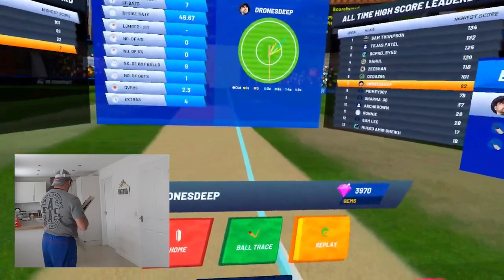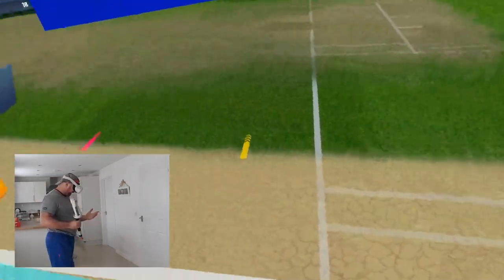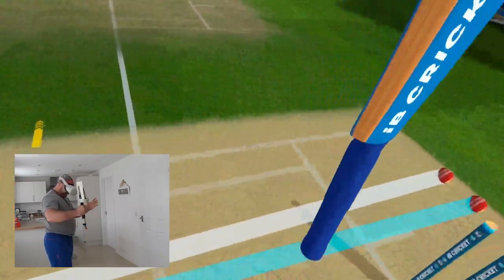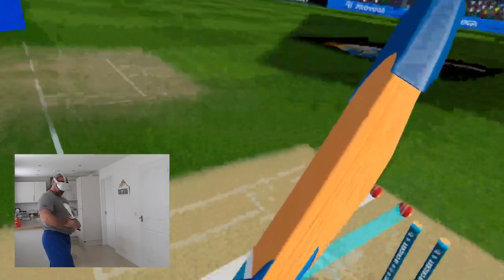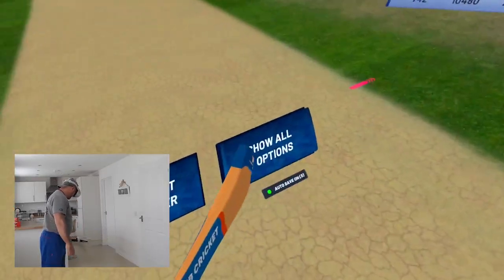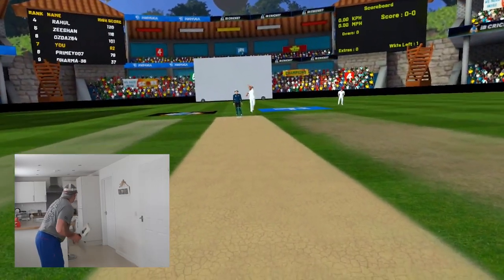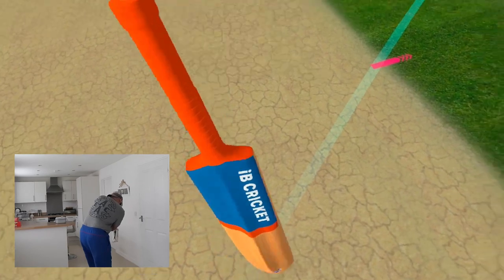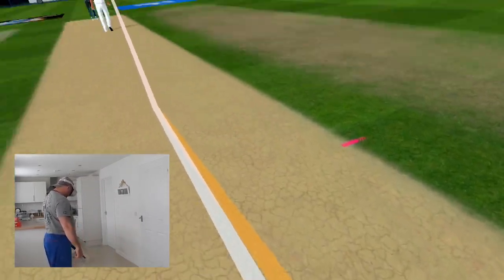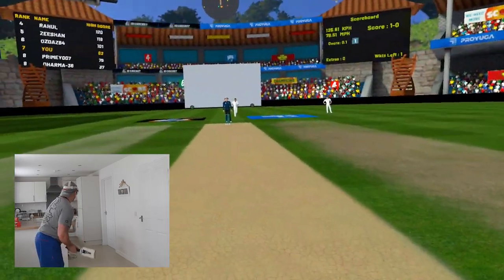Then I've been bowled. That's the danger of leaving anything in the corridor of uncertainty as they used to call it. It's not a great start — seven. That one I should have played. I was just trying to demonstrate leaving the ball outside the off stump and I failed miserably there. Okay so we are facing a right arm medium fast. I'm outside my crease and just defending. The easiest way to describe it is just defend — don't try and play anything extravagant. Just defend everything you can.